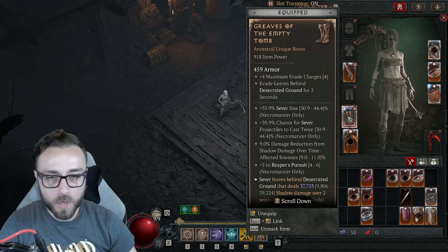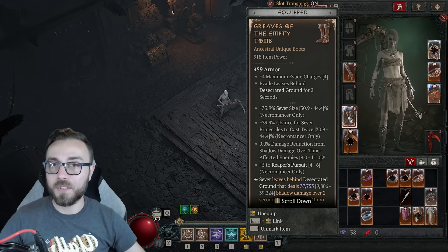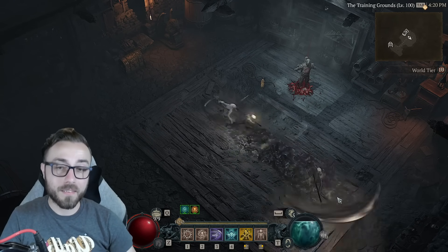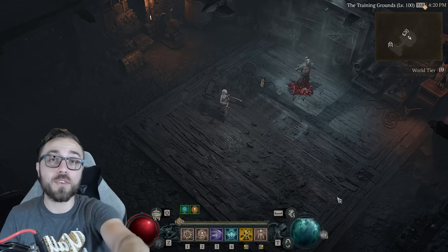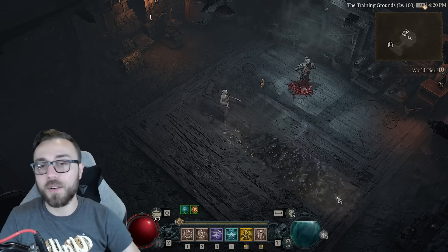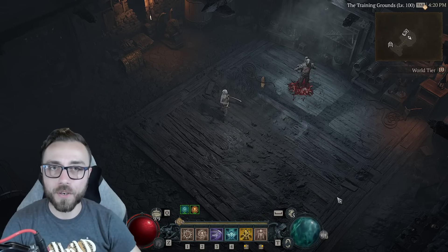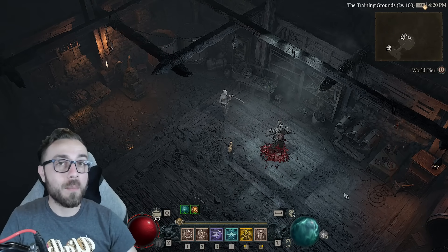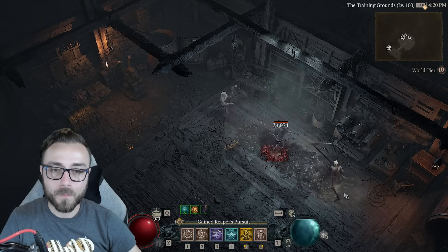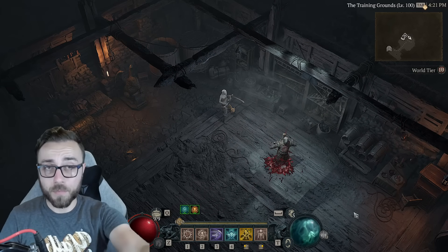Let's get a better understanding of just how much damage the Desecrated Ground actually does, and why I'm saying it doesn't work. When Sever fires out, it will travel leaving behind Desecrated Ground, and then travel back, similarly leaving behind Desecrated Ground. With a double cast of Sever, both will actually leave behind Desecrated Ground, stacking them up on top of one another. A single cast of Sever there is doing 40,889 damage — so we have that 40,000 number.